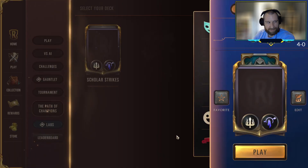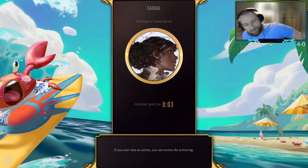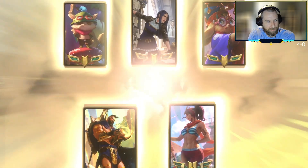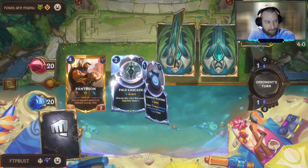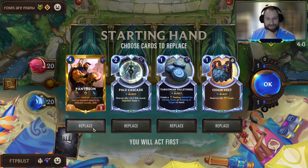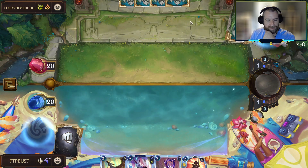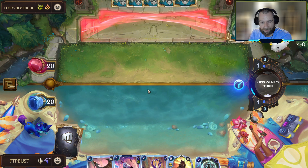I was thinking about the Scholar in terms of Poppy Taric as well — what a wild world it would be if you could play Poppy Taric with the targetable Relentless Pursuit. I didn't go for it. It feels like Poppy Taric took too much of a hit not having the two targetable rallies. But putting both Taric and the Scholar in your deck with all those really high-powered targetable things would be so powerful.